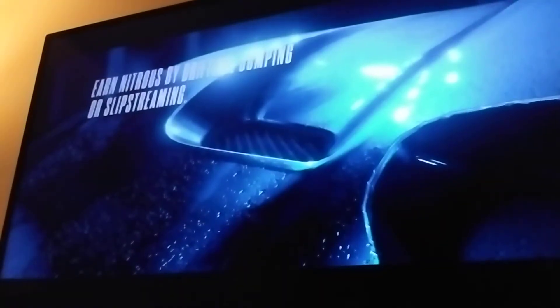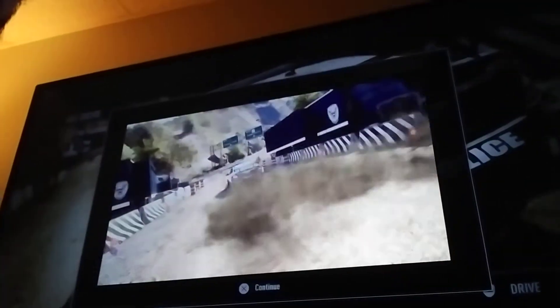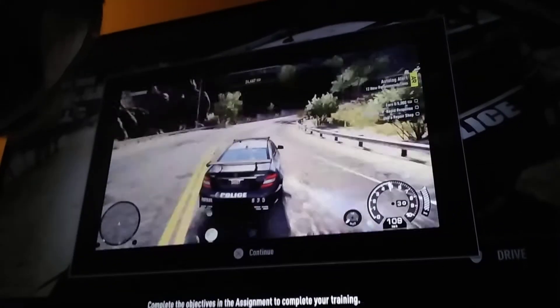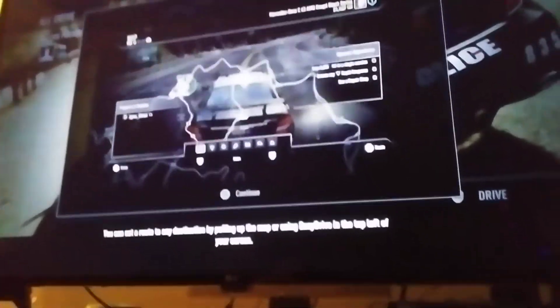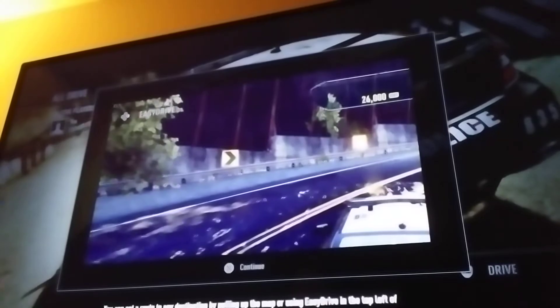Hey guys, Under Counter 95 here. I'm trying something different. You're ready for your first patrol. Displayed on the right is your assignment for today. You can set a route to any destination by pulling up the map or using Easy Drive in the top left of your screen.